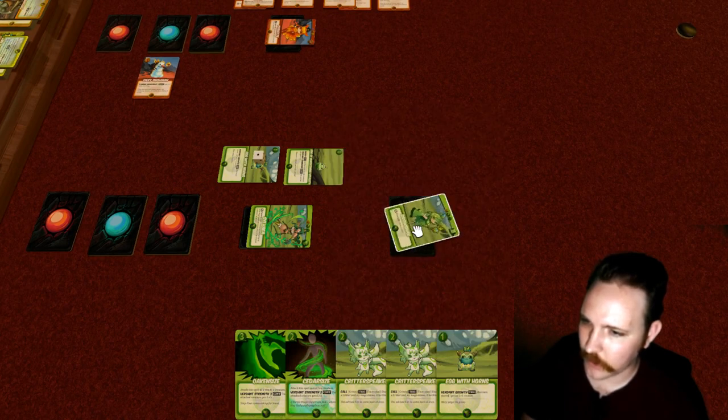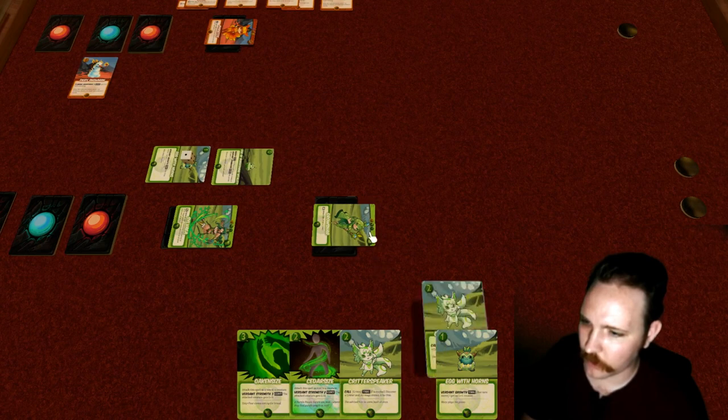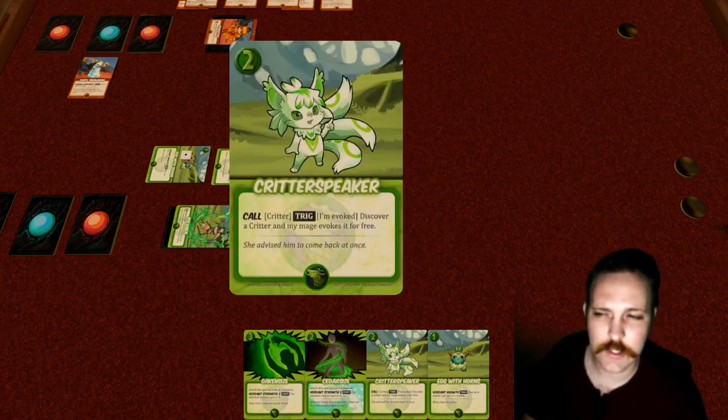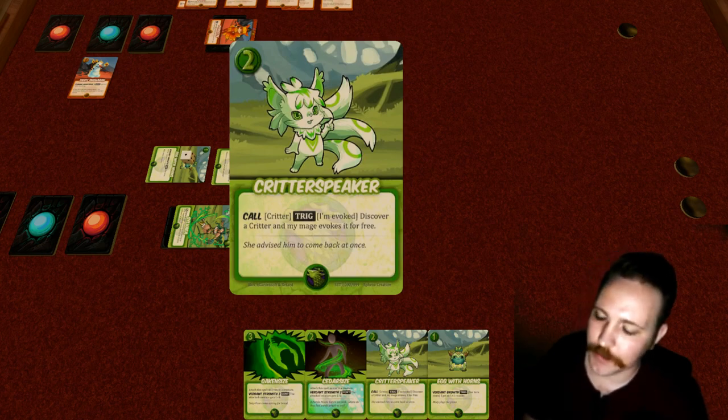Now Groshar can activate — spend two power to bring out this Critter Speaker. Whenever you evoke a creature, it's exhausted. There's no Summoning Sickness per se, but in general things can't attack on the turn they're evoked because they come in exhausted. Critter Speaker has the ability 'Call Critter Trigger.' The way you read this: the first bold word is the ability name. In this case she calls a Critter, and it's a triggered ability — the trigger that causes the rest of the ability to happen is that she's evoked.